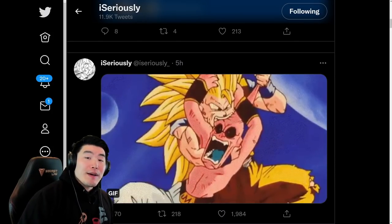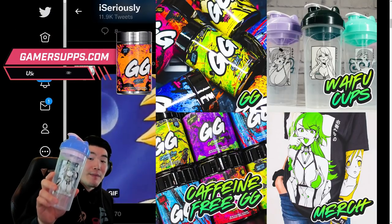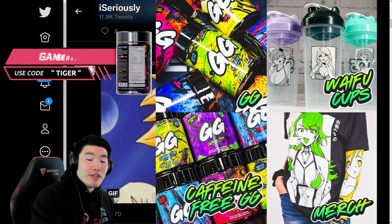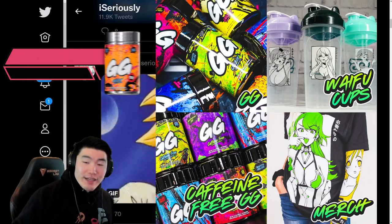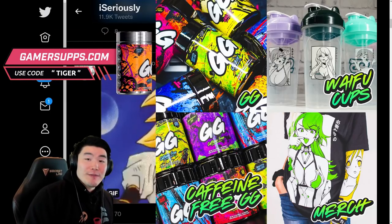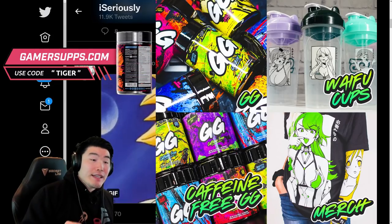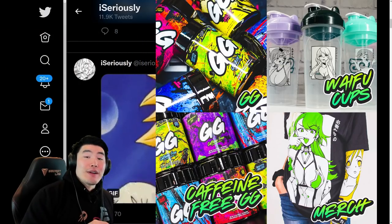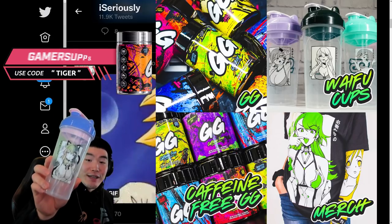I want to give a big shout-out to the sponsor of today's video, which is GamerSupps. If you guys are interested in picking up a waifu shaker like this one, or trying one of their delicious supplement flavors like the Grenadier Grape, which is one of my personal favorites, or picking up a waifu sweater, shirt, sleeve, or any of their other products, then make sure to head down to the link in my description. If you see something you like and want to buy it, you can use my discount code TIGER for 10% off your entire purchase. Once again, that is GamerSupps — a big shout-out and thank you for the sponsorship.